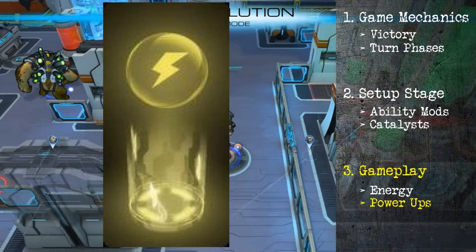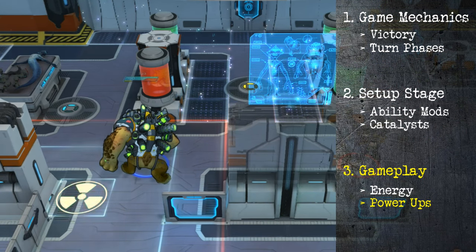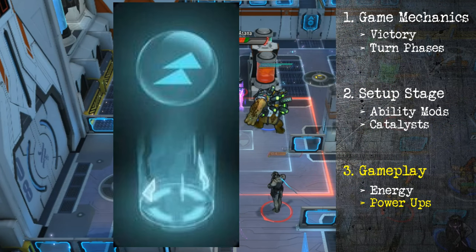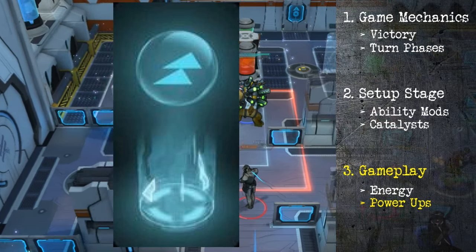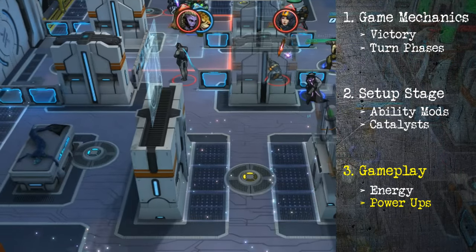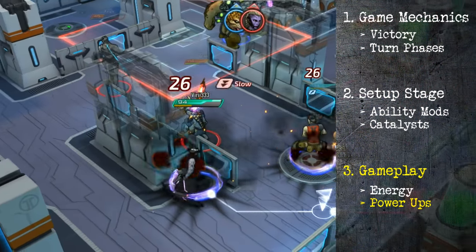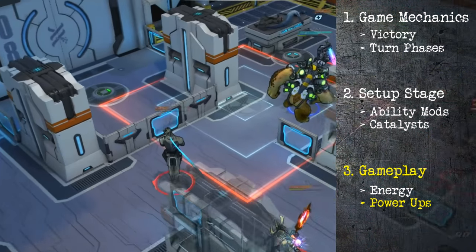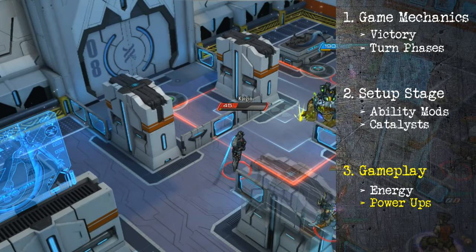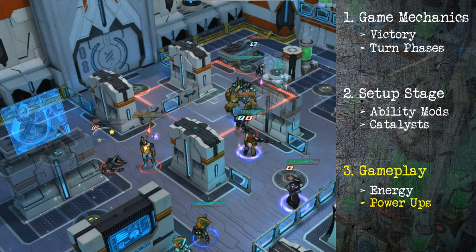Energized increases all the energy you'd get from abilities by 50%, making your ultimate come up faster — very good to keep in mind. Haste increases your movement by 50%. Normally you can move five squares, or ten if you sprint and do no other action. With haste, that becomes seven squares normally and seven more if you sprint, so up to 14 total — very important for getting around the map. It also lasts two turns.